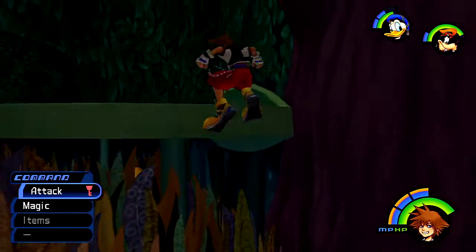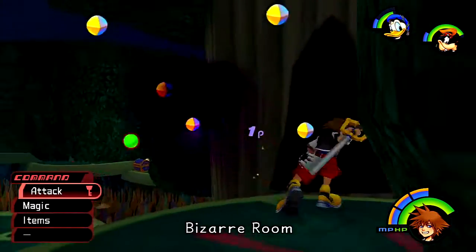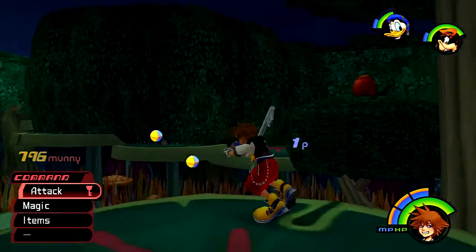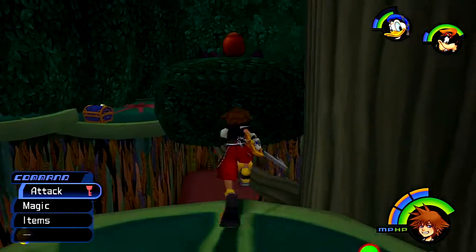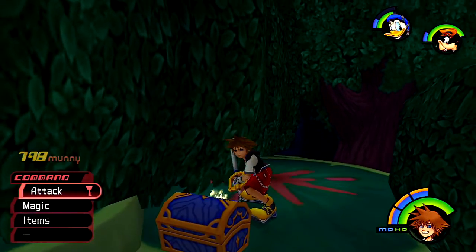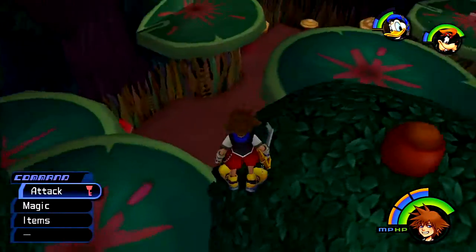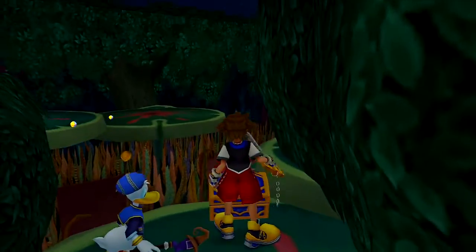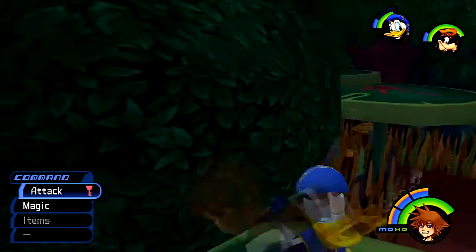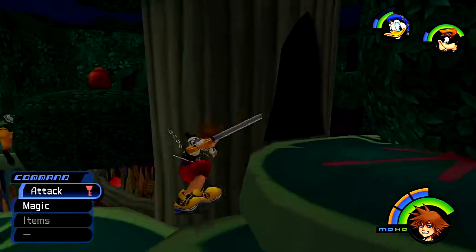Let's go ahead and hop up on these shrooms and see what's up here. We can enter a door in the freaking tree. I think we can go and get that treasure chest — let's drop down and get it. Found Dalmatians 16, 17, and 18. So there's the first bit of Dalmatians that we found — I think maybe the first bit. Anyways, let's go ahead and enter the Bizarre Room from the tree.